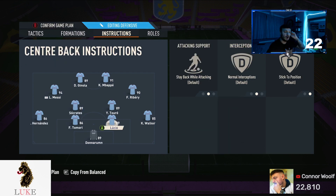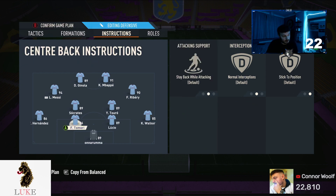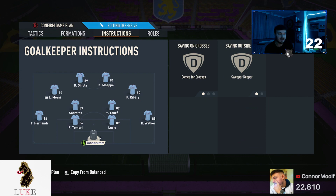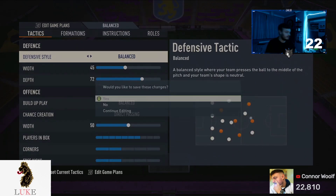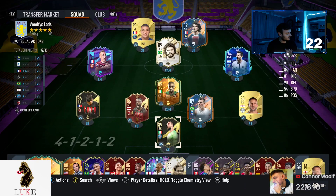Last but not least, both my full backs are also on stay back while attacking. I don't really need the full backs going forward — I've got enough players going forward. I've got Socrates breaking forward from the CDM line, I've got the LAM and RAM, and the two strikers. And then last but not least, my goalkeeper is on comes for crosses and sweeper keeper. And that right there is my updated 4222 custom tactics.